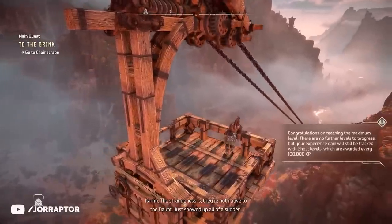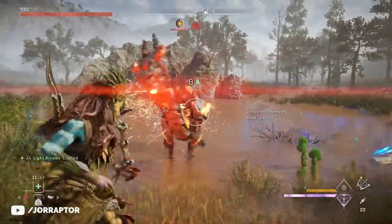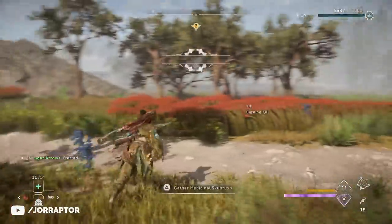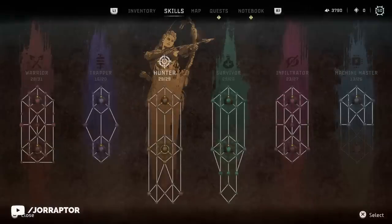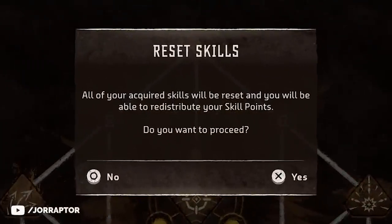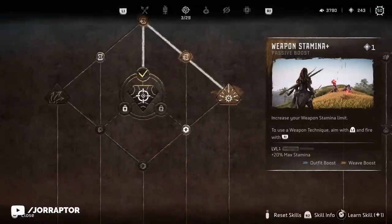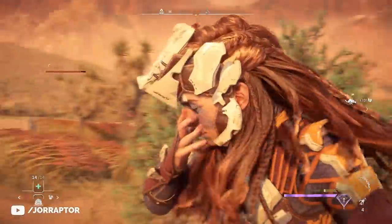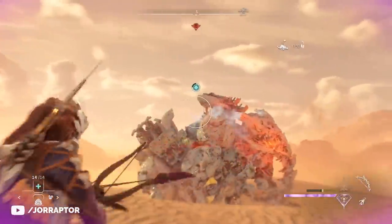For extra bragging rights, you can now grind for ghost levels, meaning you can keep leveling after the cap of 50, though these new levels won't give you any skill points. They're now displayed on your HUD and save file. If you want to make changes to your current build, you can also refund all your skill points for free in the skills menu — though keep in mind it will refund all points at once, so you'll need to manually rebuy everything. This is more useful if you're still filling out the skill tree.